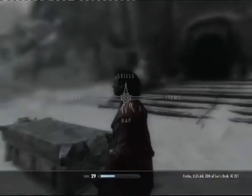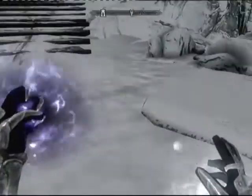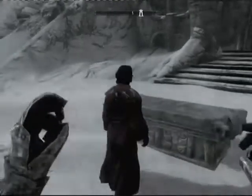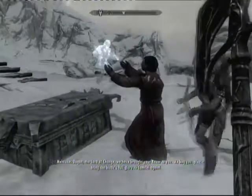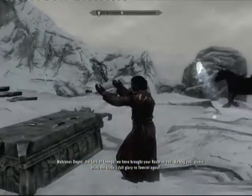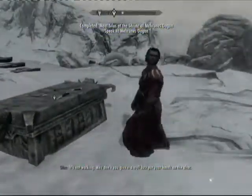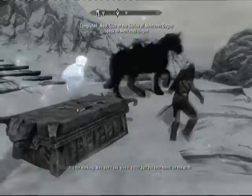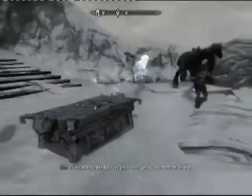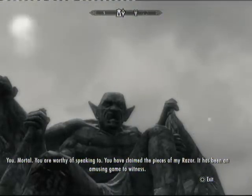For this bit you will want to be pretty high level with some pretty decent armor and weapons. I'm going to use Wuuthrad because I'm like a proper Companion. He's trying to get why don't you do it to make it but he can't because he's a noob, but I can because I'm beastly.